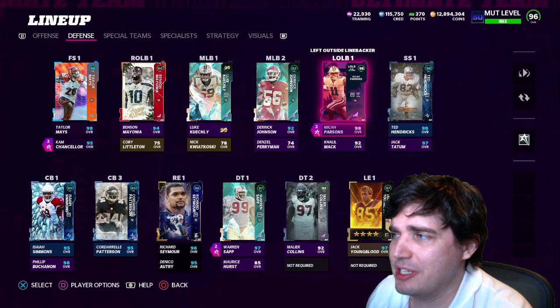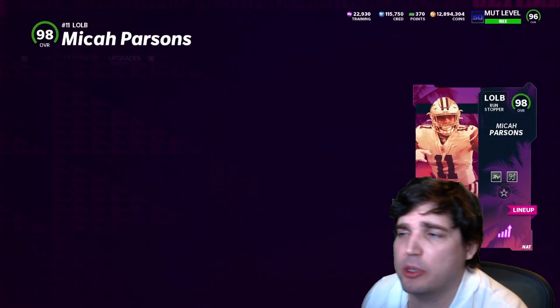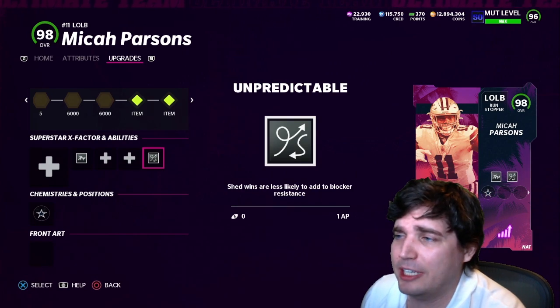Hey guys, today we got some Micah Parsons gameplay — Honors card, 98 overall. We'll go ahead and take a look at the attributes. For the abilities, I threw him inside stuff for 1AP and unpredictable for 1AP.